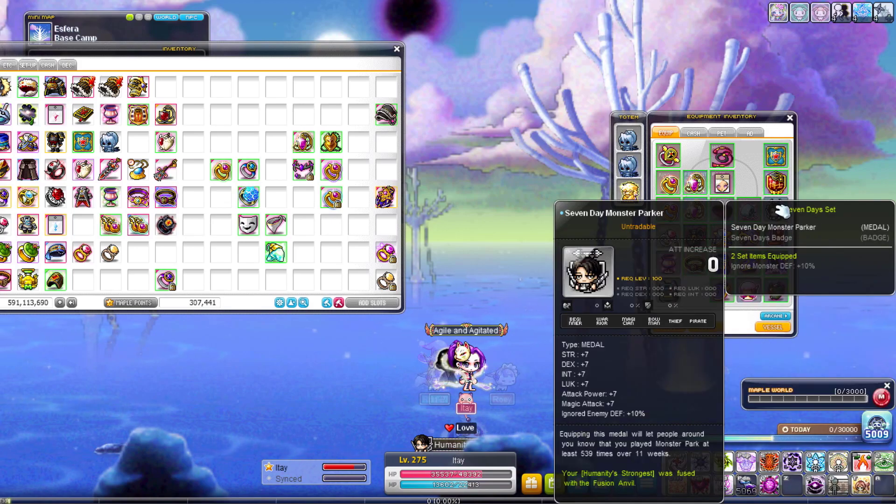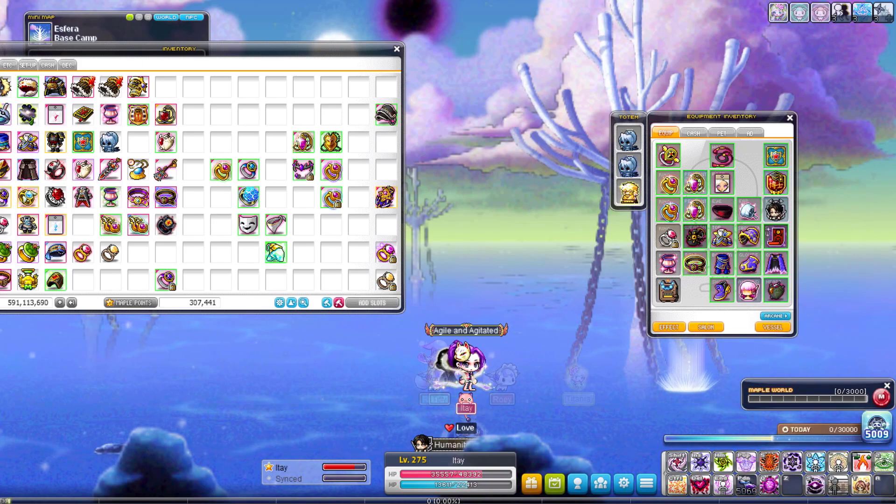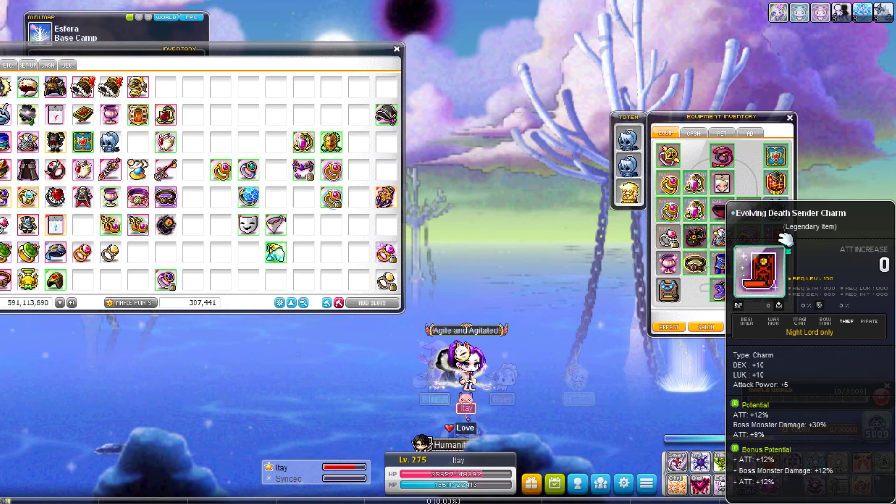My badge — the regular Monster Park one — 10% IED, that's amazing for me. My secondary — one of the best items I have and probably one of the best secondaries for Night Lords. I have it from the beginning, I paid a lot for it so I love it.